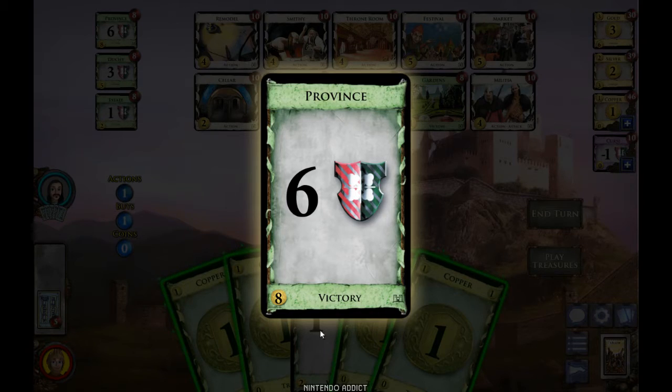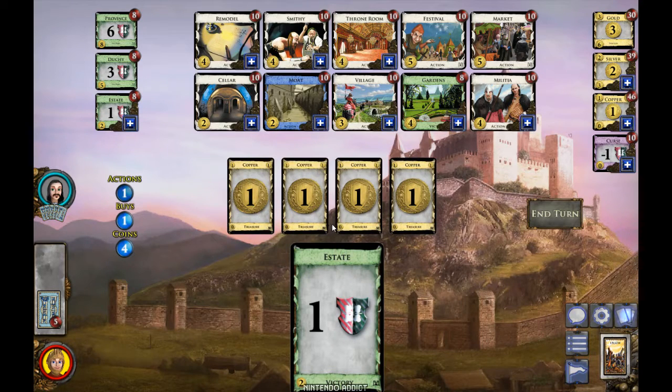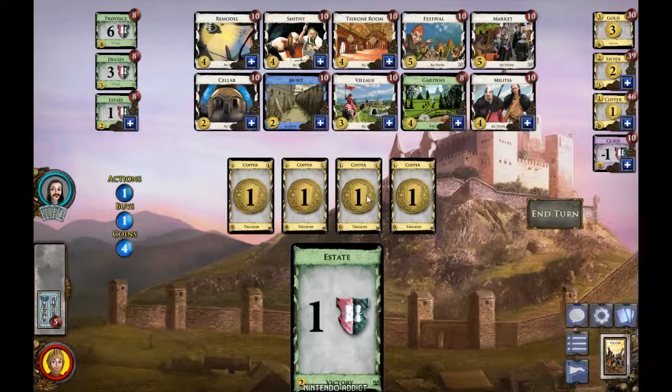A Province costs eight, but this hand I only have four. You play your cards — these treasure cards, the coppers, each give you one gold to buy cards with. At the end of the turn, all these cards get discarded, and the deck continually shuffles. You'll play cards that you buy, so your deck will continually improve and eventually you'll be buying much more expensive cards.